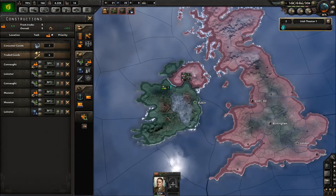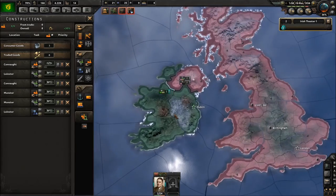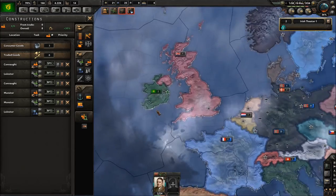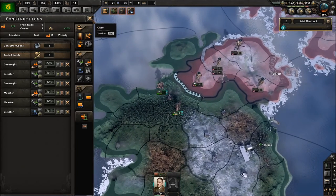Well, that was the first two years of playing as a minor nation in Hearts of Iron IV. The revolution in Ireland didn't quite go as well as anticipated, but it'll have to do. If you get more factories pumping out more things, that's the first two years and how to start setting up your nation. From there it's really up to you and your national focuses — whether you go to war or try to stay neutral through the whole conflict.